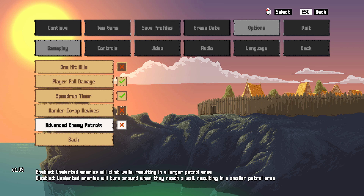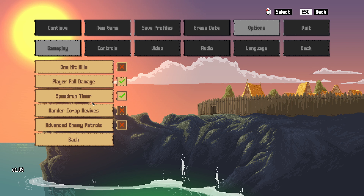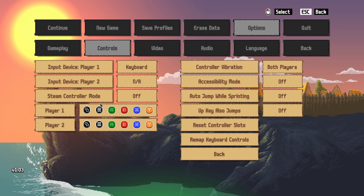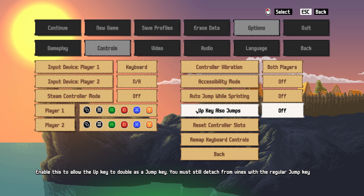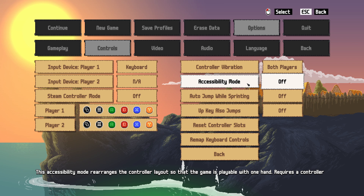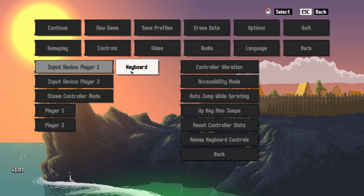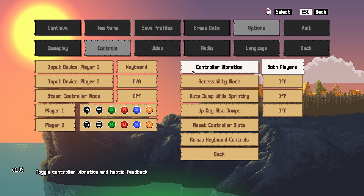There are advanced enemy patrols. You can make the game a lot harder with one-hit kill, timer, and you can disable and re-enable fall damage. That's really interesting. And the keys are completely rebindable — remap keyboard controls right here. You can also use a controller to play.